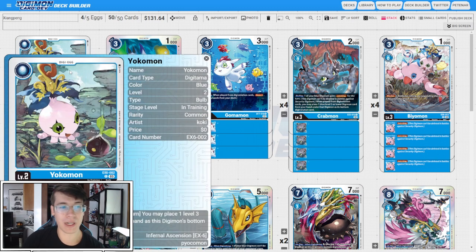Starting with our eggs, we're going to run four copies of the new Yokomon from EX6. When attacking, you can place one level three blue Digimon card from your hand as this Digimon's bottom Digivolution card. This is great because we have access to the Jamming Biomon now, so we can basically guarantee Jamming on our stack. We're looking to play out a level three, so we can fix our on-play effects for level threes by intentionally tucking a Crabmon or Gomomon when we want that. Really great egg for this deck.